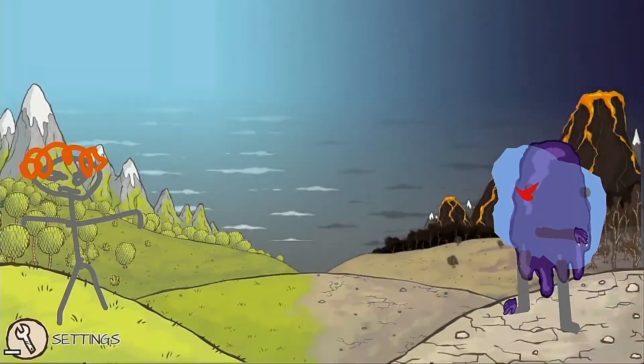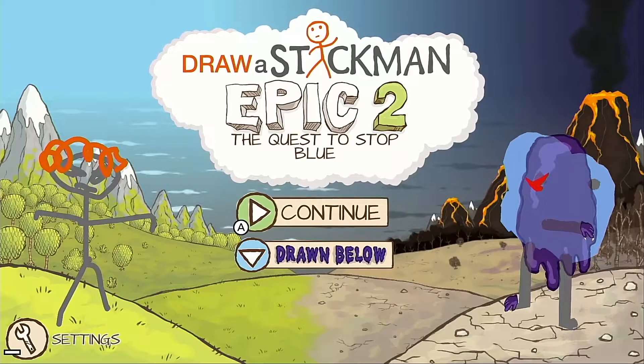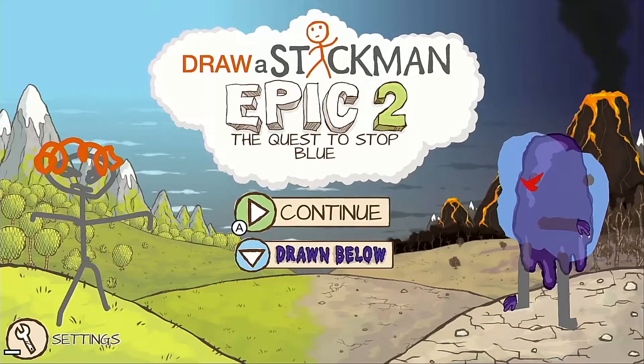We're then taken to the game's title screen where we see our character and a mutated looking Blue who becomes the game's main bad guy, and the game actually contains two stories for us to play through.